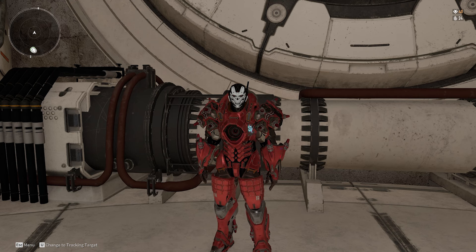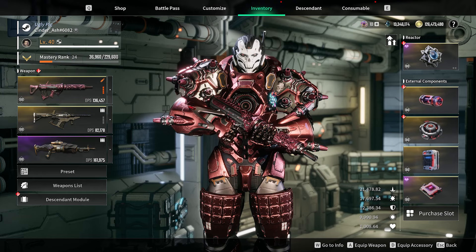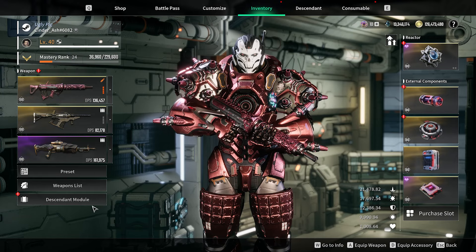Hey guys, Cinderash here. I'm just going to quickly explain the Kyle bug — you might be looking for it. I'm going to showcase it and how to do it, and it's really simple. Step one: get Kyle. Either buy him, farm for him, or if you already have him, cool. That's all you need.